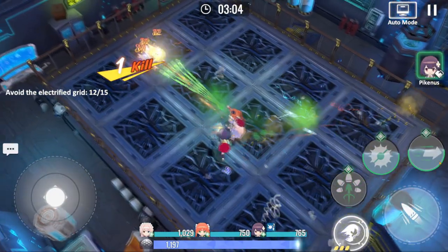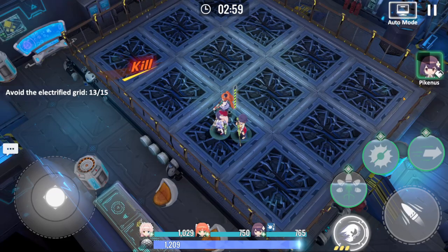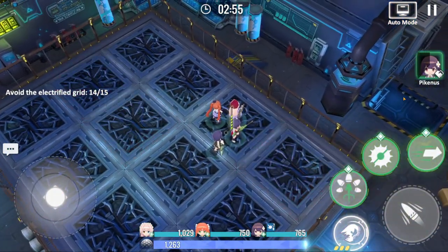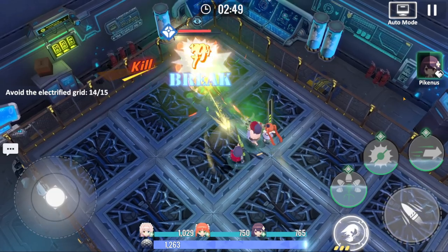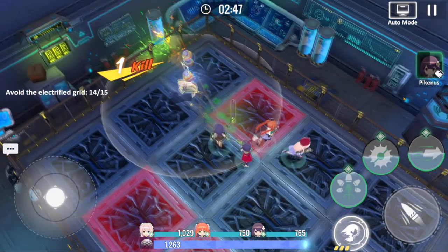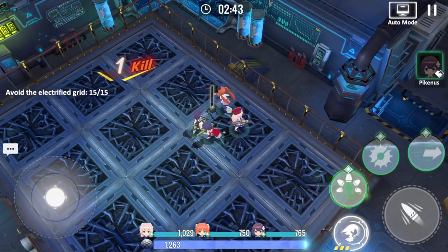I'm going to go ahead and summon my assist character to speed through this stage a little quicker. I always summon them at the wrong time — look at how much time I've wasted on my assist character. Go ahead and beat this guy down here and that should be GG. Avoid that electrical grid and we got 15 out of 15.